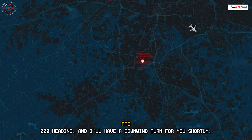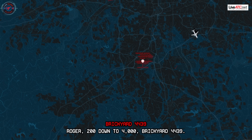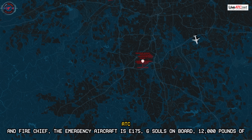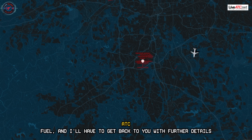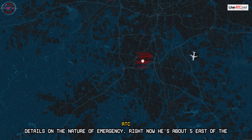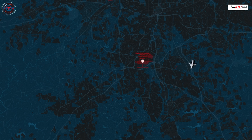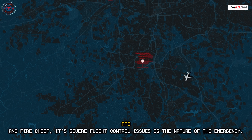200 heading and I'll have a downwind turn for you shortly. Roger, 200, down to 4,000, Breakout 4439. Fire Chief — the emergency aircraft is a 175, 6 souls on board, 12,000 pounds of fuel. I'll get back to you with further details on the nature of the emergency. Right now he's about 5 miles east of the airport descending and going to land runway 1-0. Fire Chief, roger that. And Fire Chief — it's severe flight control issues — that's the nature of the emergency. We're going outside.